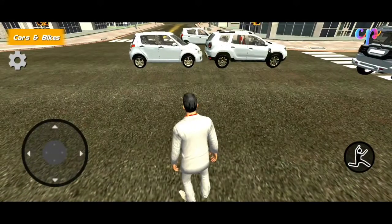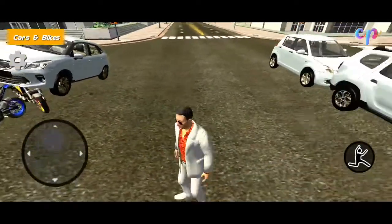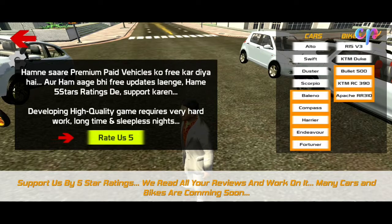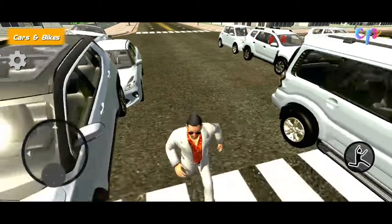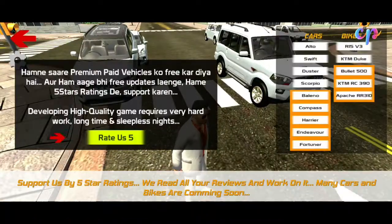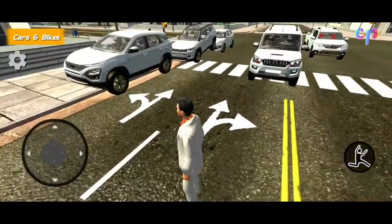Now we have the car. Now we have Baleno. Baleno is not a look at the bike. Now we have the Jeep Compass. The Jeep Compass has a lot of details. The Jeep Compass has a lot of light here.